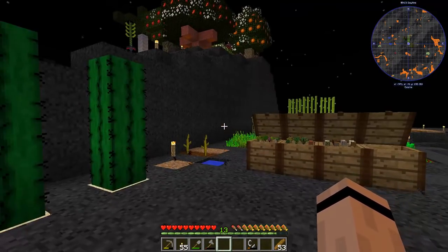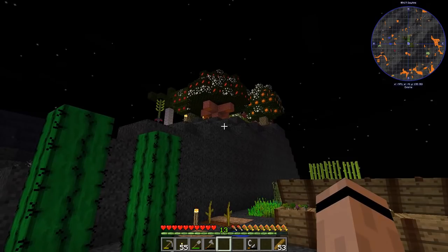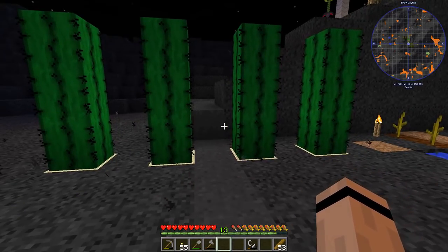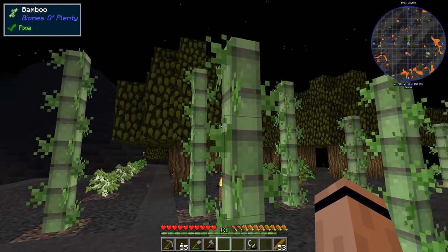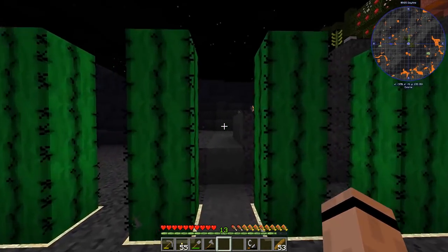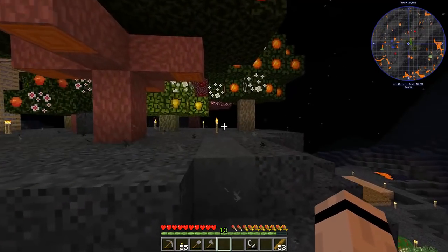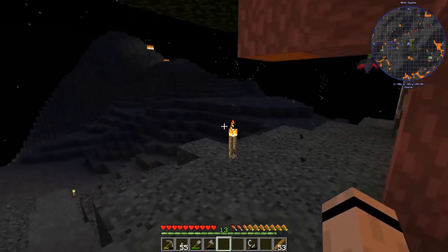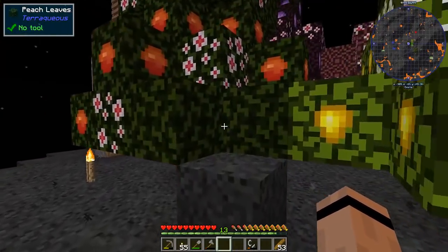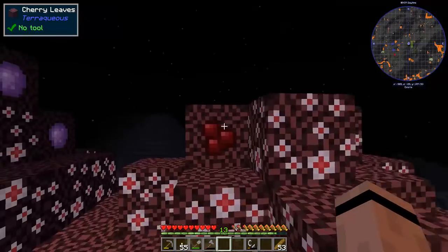Hey everybody, 47 Mark 4 here, back playing Exoria. Check out my fruit trees! I decided to move them away from the other plants so I could use the Bane of Leaves on those without killing the fruit trees. I planted them a little too close together, but it works — I can hop up on one and step-assist across the others.